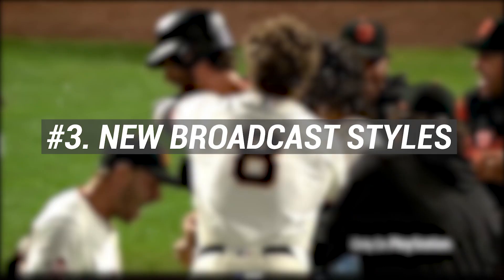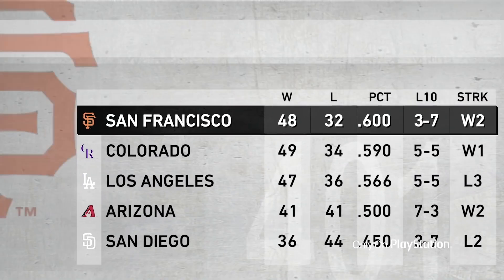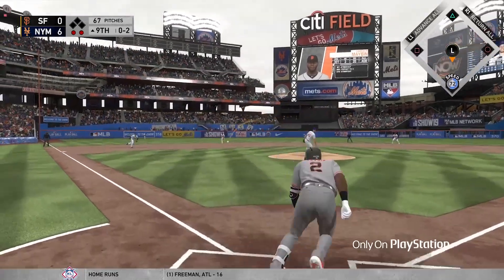Number three: new broadcast styles. In this concept, we take a look at what it would look like if the San Diego Studios team were to partner with popular networks. As you look in this image, you see what Fox Sports would look like. There have been different features like this in other games, whether it be Madden or NBA, where you could actually change the broadcast package. Right now you've got the MLB Network in the game, which is great, but it'd be cool to see some of the other art styles brought to the game.